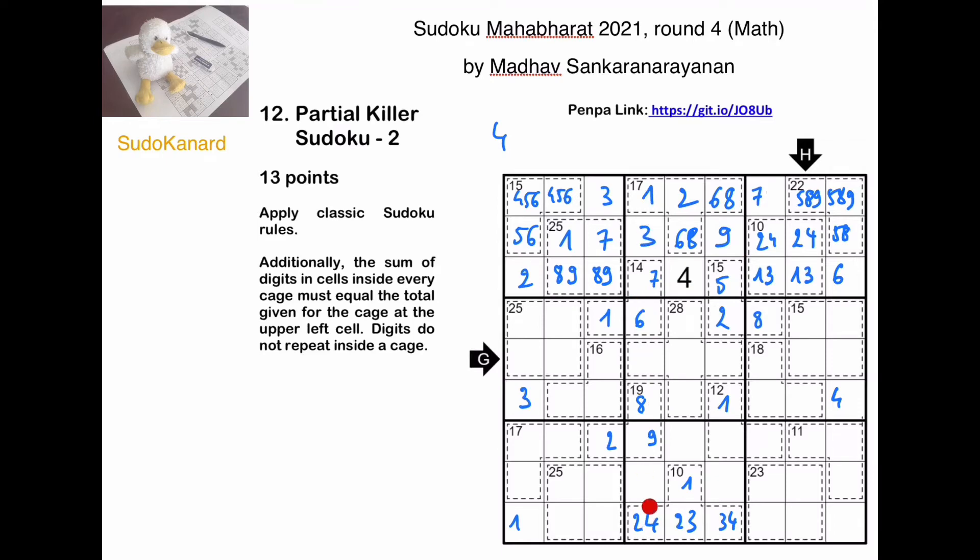On this column, I need a 2 — it's not here. It won't be here because there's a 2, 3, 4 triple, so it has to be down there. So this is a 3, that's a 4. And those are... 4, which is not here, it's there. And 5.